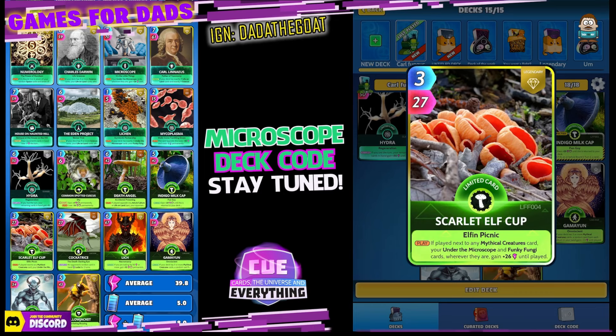My third funky fungi is the Scarlet Elf Cup. 3 for 27, a limited legendary. On the play, if played next to any mythical creatures card, your under the microscope and funky fungi cards wherever they are gain plus 26 until played. So I've got quite a few mythical creatures — I think I've got 4.